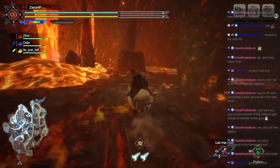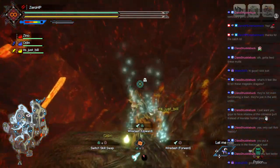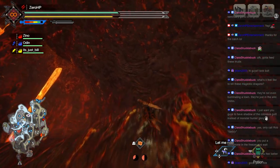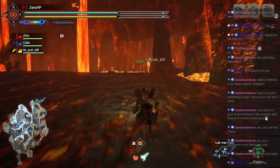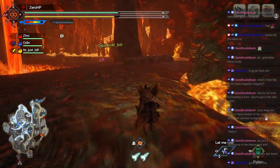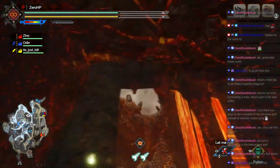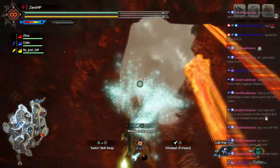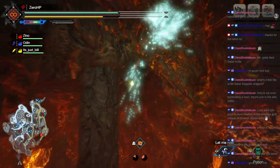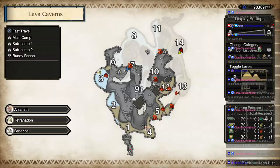It doesn't help unless you've actually found it at least once. But in this case I was like, show me where all the ore is. I also see it on the map but don't see it physically — oh, maybe it's above us. There's kind of a thing above us here. I don't have enough to get up there so I'm just gonna use the detailed map and travel up.